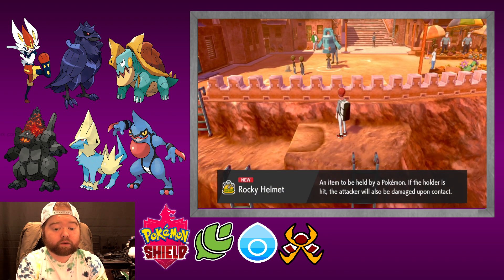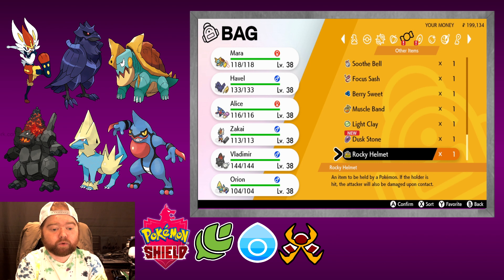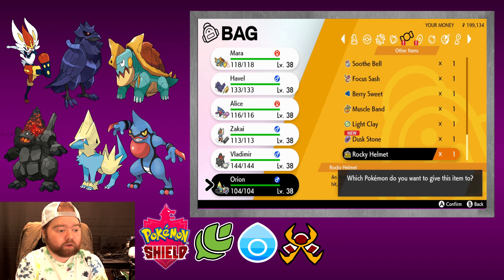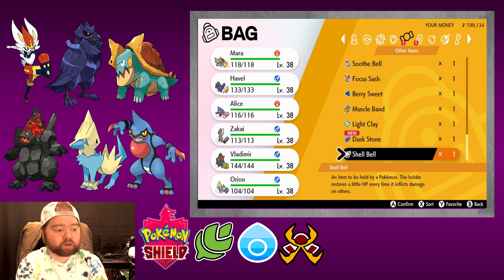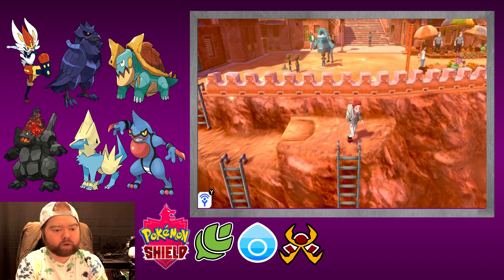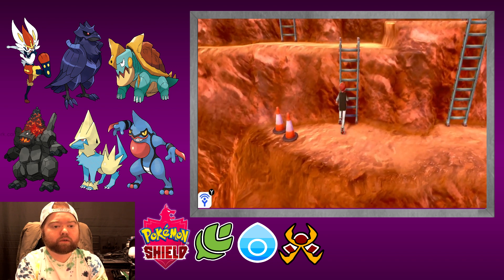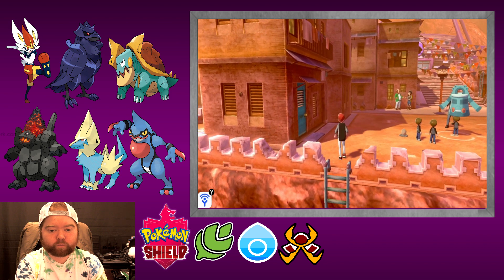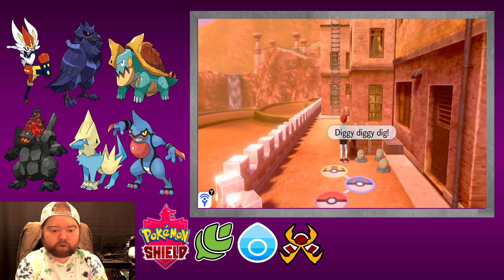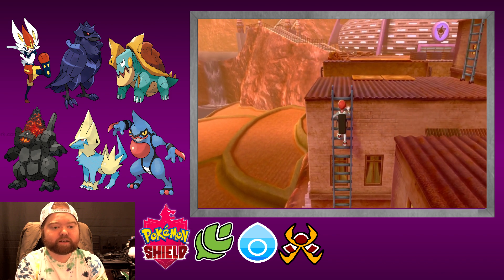A Rocky Helmet! That'll come in handy. Whenever a Pokemon holds the Rocky Helmet and they get hit with a physical move, it actually does damage to the opposing Pokemon that hit them. I think I will give that to Vladimir because he has pretty strong defenses, so he'll be able to take physical hits better. That is a pretty good item to put with any Pokemon that has high defenses.